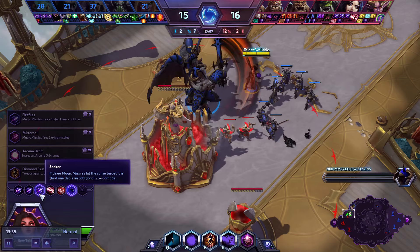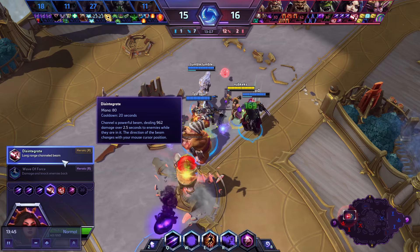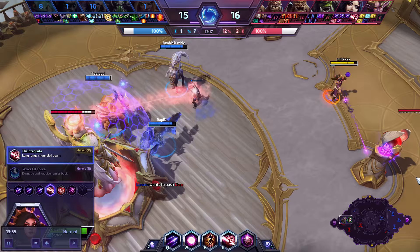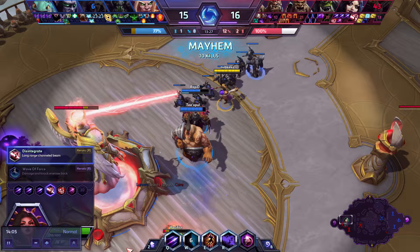Level 7, 13, and 16 I've explained already. I think Disintegrate is generally the better heroic. Wave of Force is really good — it knocks enemies away from an area and deals some damage too, though nowhere near as much as Disintegrate. It can be pretty nice against melee assassins — you could knock someone into your team or knock heroes away. Generally speaking, Disintegrate is going to be better. You're probably picking Li Ming for damage as opposed to crowd control, and you probably have other heroes that can do that.